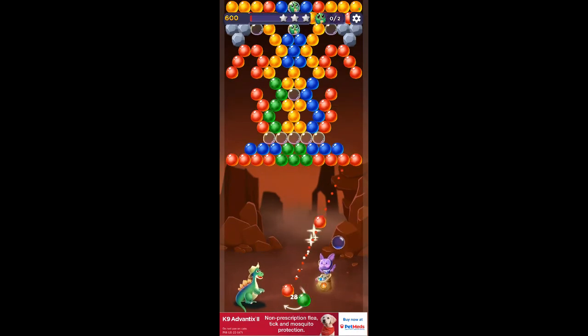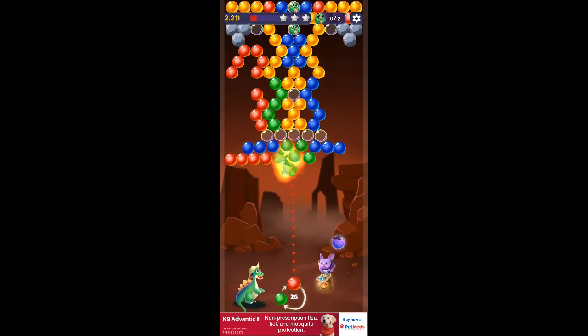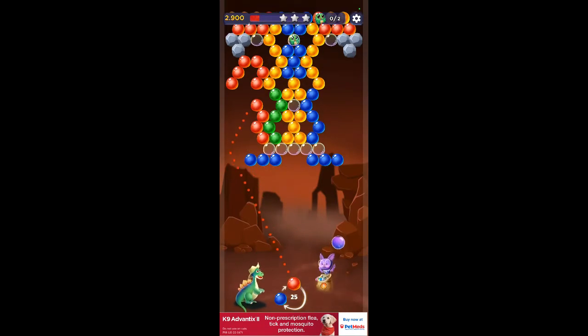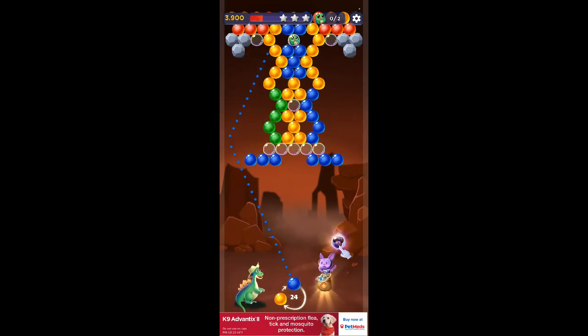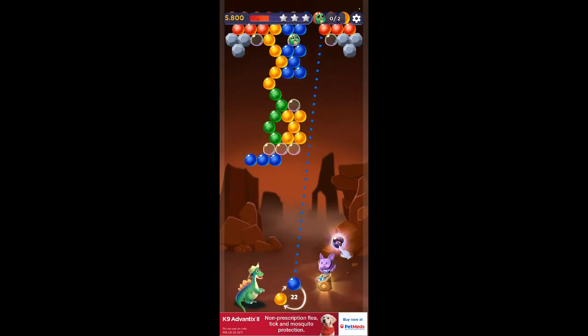Make sure you get the right colors. Once you start aiming like that, you can't change colors. So decide what you're going to do before you aim. The higher up you can go, the more of them you can drop sometimes. See how I hit between those two and got them both? You can do that a lot of times.